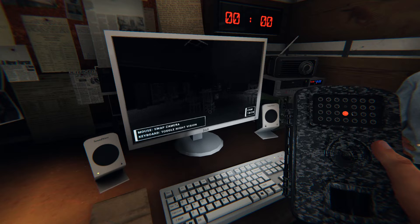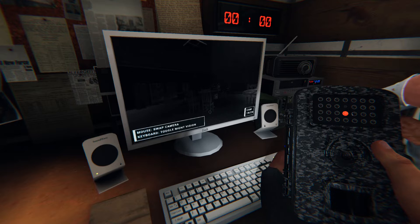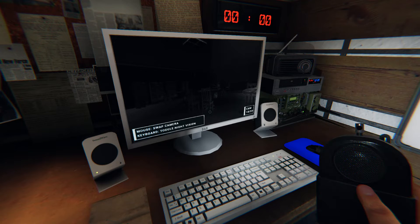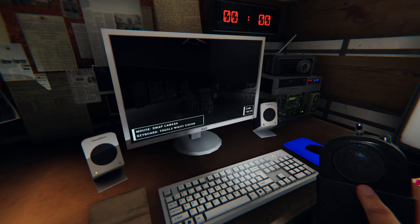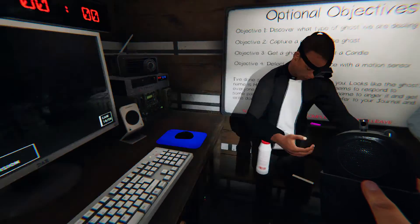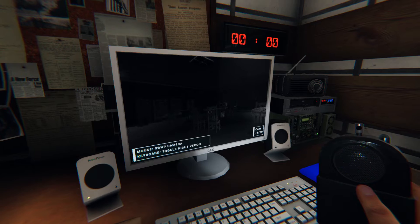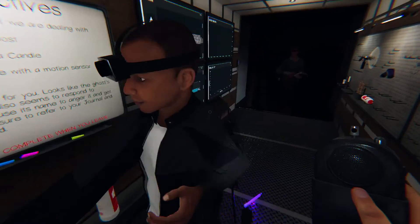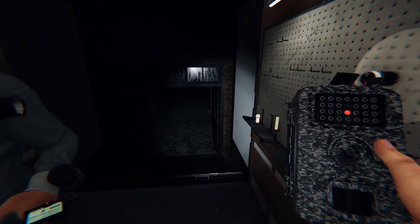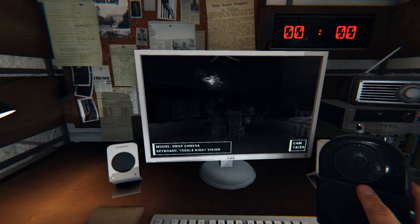Why don't you go into that room and see if you get some activity? Why don't you come with me? I can sit here and watch the cameras. We got freezing temperatures in that little closet. It responds to everyone. This is a very stubborn ghost. There's no activity going on right now, so we'll just send Jonathan. Did you move the motion sensor? No, it's still on the wall.